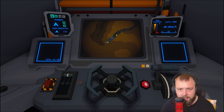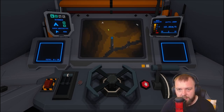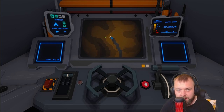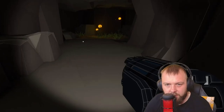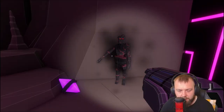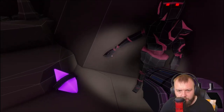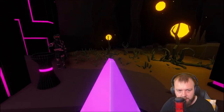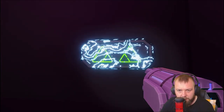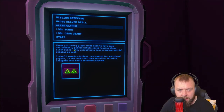Let's head back towards base — but there's another unvisited cave in this direction, accessible with our current rock toughness level. Let's explore this one. We've got an orbit structure — interesting. We've already researched those. There's some weird looking structure over here. Pointing to something — oh, I need to pop that in there. A secret door! What have we got: alien glyph — 'these glitching glyph codes seem to have been deliberately placed within caves housing alien ruins. They undoubtedly bear extraterrestrial origins. I should remain vigilant and search for additional glyphs in the hope they may offer valuable insights.'